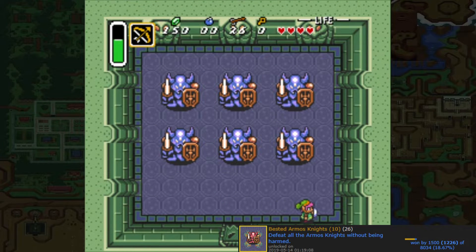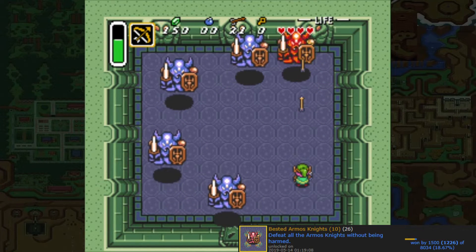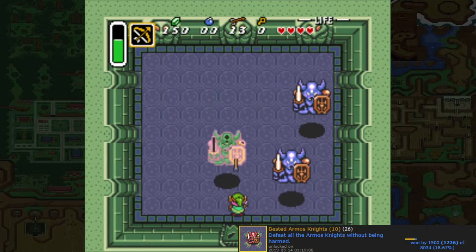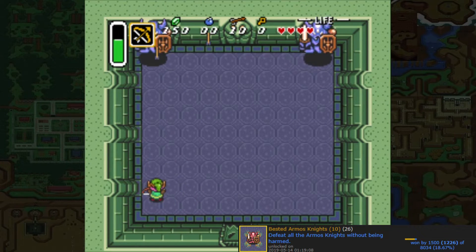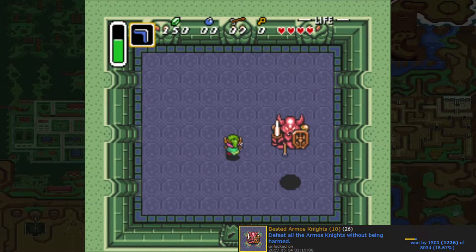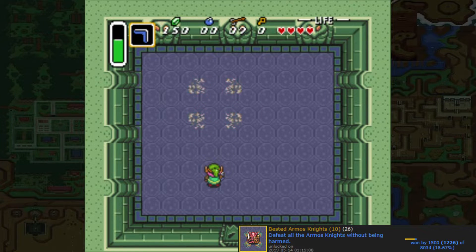First up we have the Armos Knights. They're easily dispatched by sitting in the lower right corner and using the bow and arrow, hitting each of them with three arrows. After dispatching a couple and seeing them move toward the center, move out of their way — typically to the lower left. After you've dispatched all but one, the last one will move very quickly. If you run out of arrows, you can use the boomerang — hitting an Armos Knight with the boomerang 16 times equals one arrow. Keep it up and you'll have your achievement.